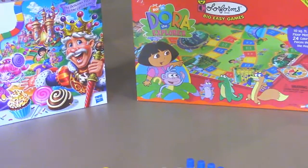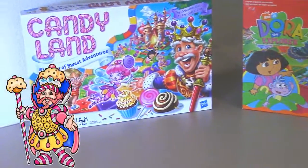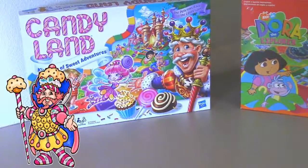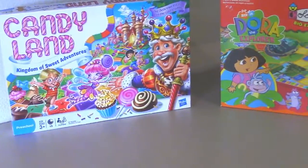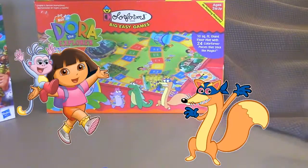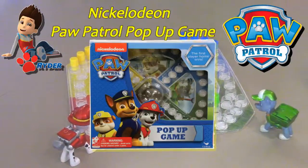Not only did we get the pop-up game, but we also got Candyland. We'll be playing that one soon and we'll show you how to play. We have a fun way of playing Candyland that's different than the directions. And we also got the Dora the Explorer game. So far, the pop-up game has been one of our favorites because it's so much fun and we can play with four players.